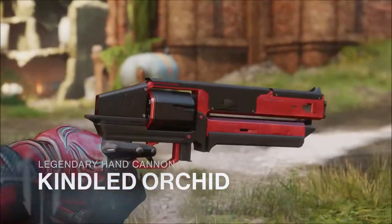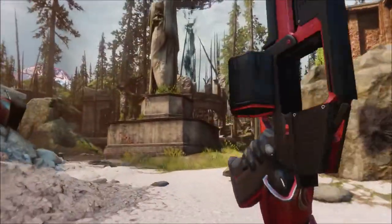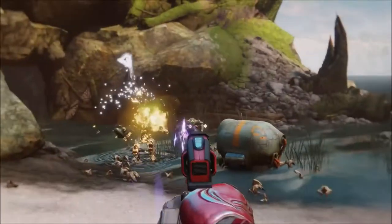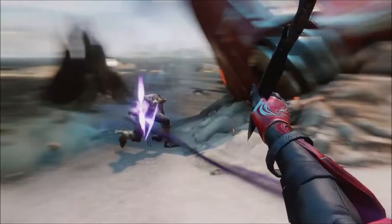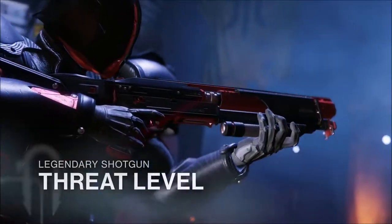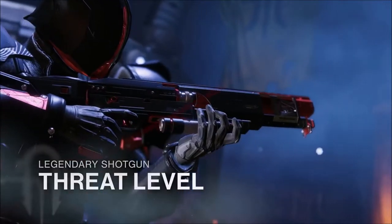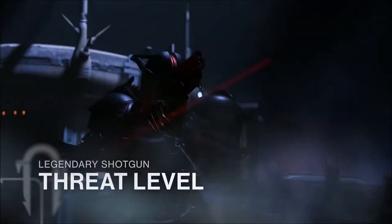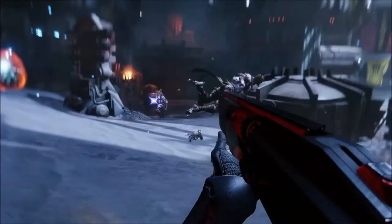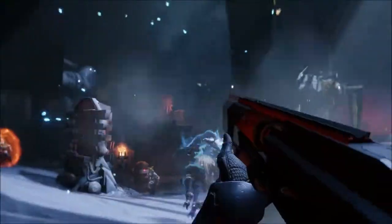The Kindled Orchid looks cool. It looks like a Bad News reskin but it looks like it's got a bit of Firefly on there, and with a bit of luck if it's got Outlaw it could very well be the Fatebringer we've been waiting for all this time. It does look good and I'm really looking forward to this weapon. The shotgun Threat Level seems to increase its RPM the more kills you get, much like the Breakneck, so hopefully this is a nice perk and could be very devastating in the Crucible. It also could have some really nice intrinsic PvE perks, as this could very well be the Ikelos replacement.